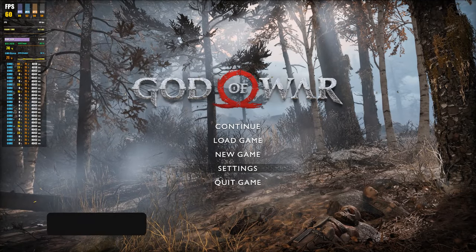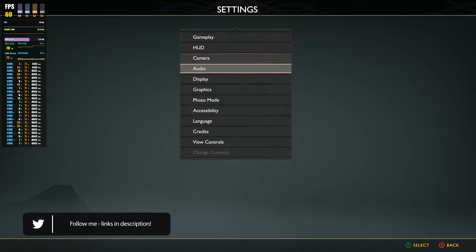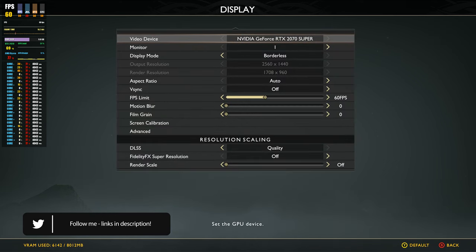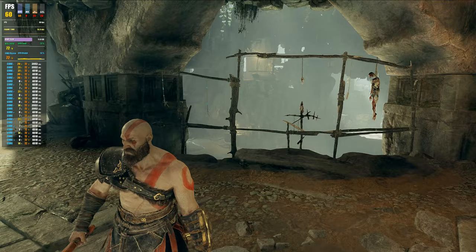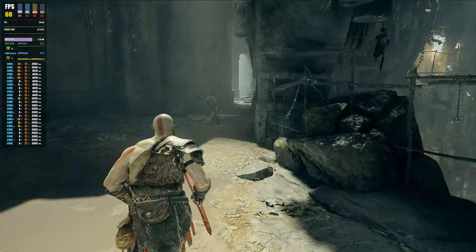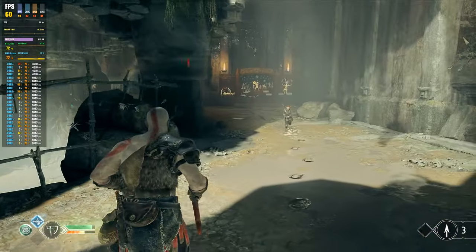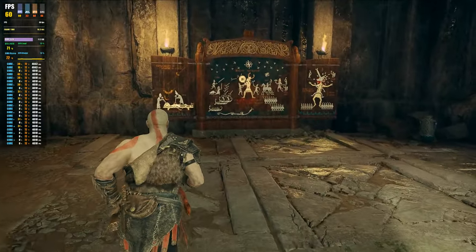Welcome to the video. God of War has finally released on PC, so we're going to test out the graphics as usual with the graphs on screen. We are running ultra graphic settings at 1440p, DLSS on quality — which was quite a surprise that it actually had DLSS. I've got a little bit into the game just after the first major boss fight, after the first revenant. Performance for the most part seems really good — in my opinion the best day-one launch PS4 port from Sony.